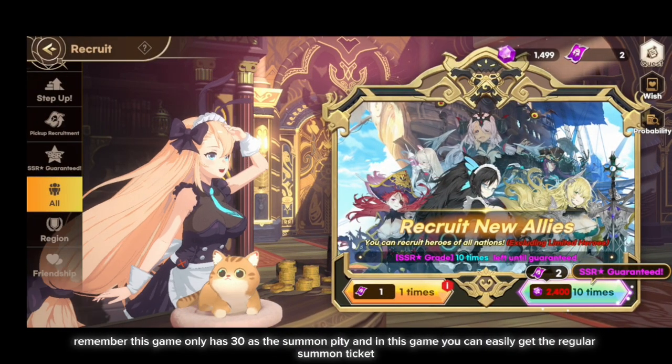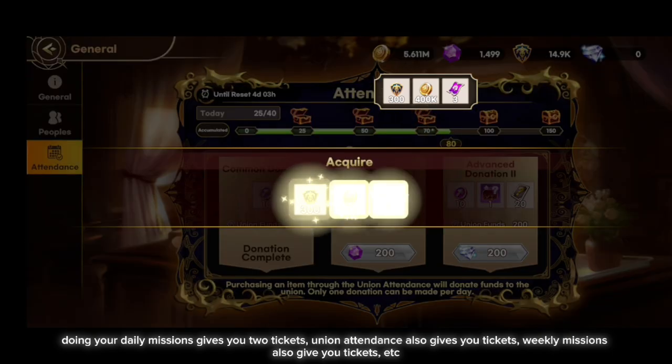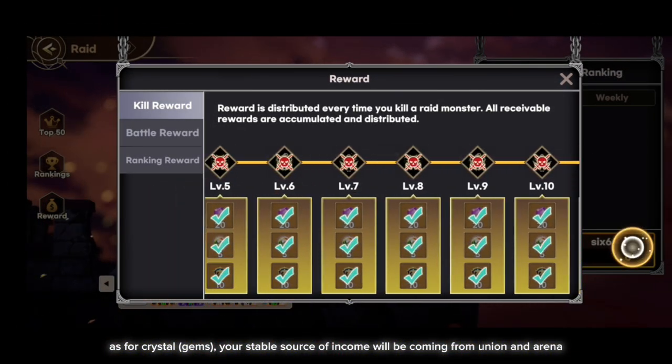This game only has a 30 pity summon threshold, and you can easily get regular summon tickets. Doing daily missions gives you 2 tickets, union attendance also gives tickets, and weekly missions give tickets as well. As for crystals, your stable source of income will be coming from union and arena.